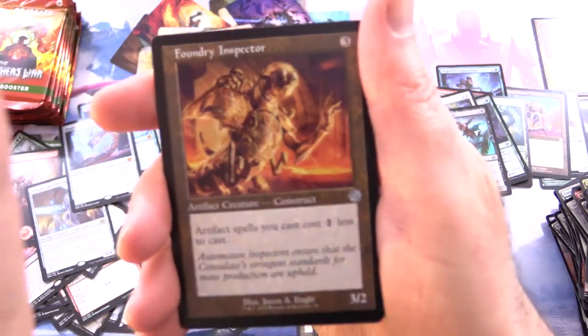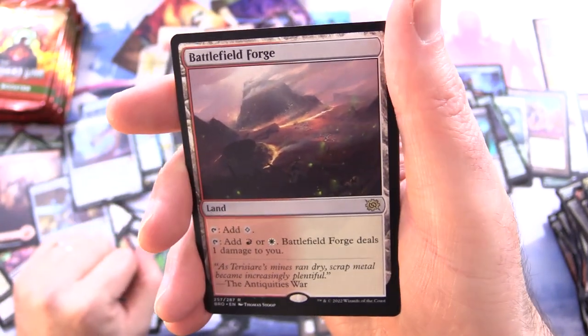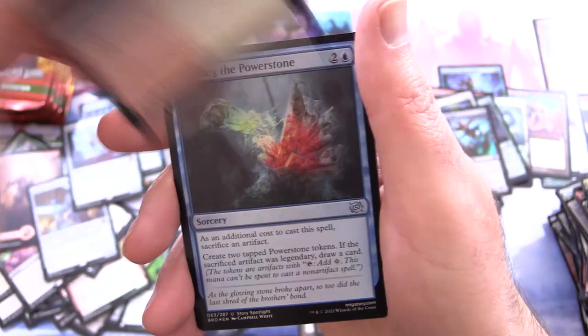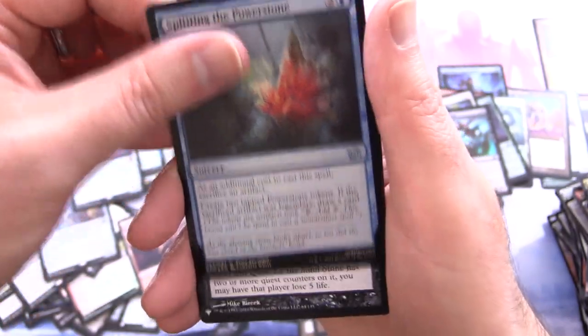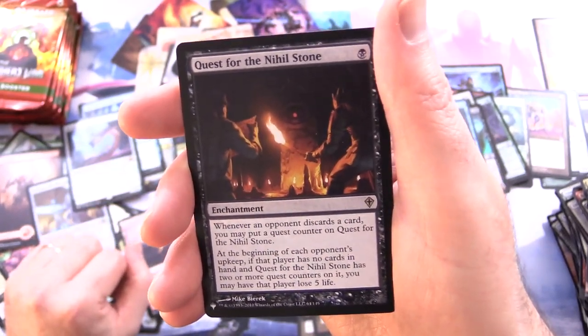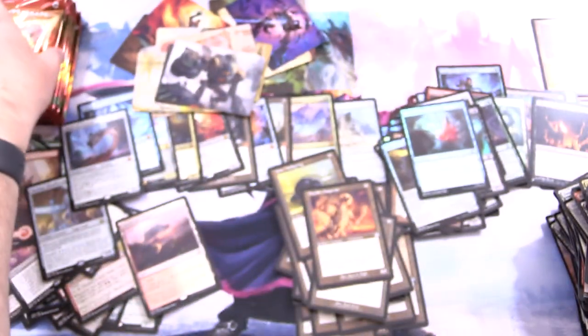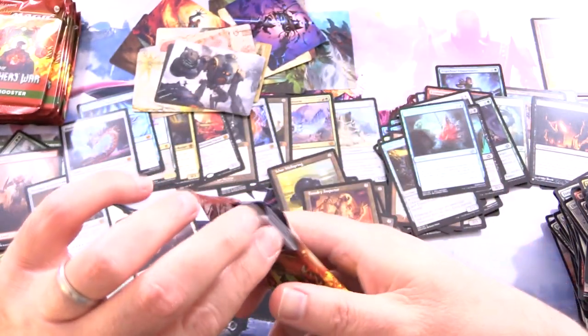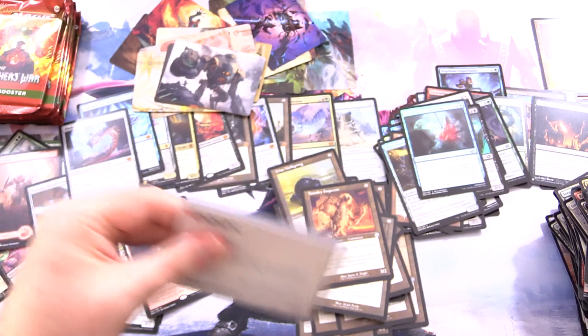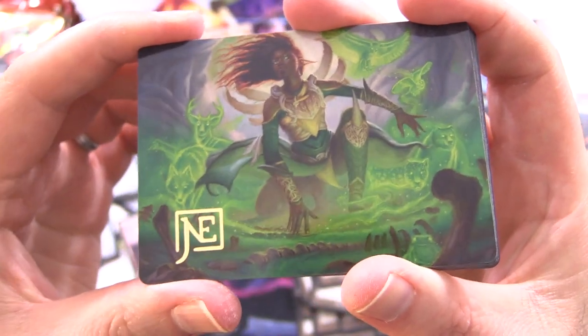Followed by Foundry Inspector and Battlefield Forge — I sort of like the extended version better. Foil Splitting the Power Stone, and finally from the list — Quest for the Nihil Stone. I have no idea what that set symbol is. I'm pretty happy with this box so far — tons of Mythic goodness. Fauna Shaman — no Planeswalkers yet, unfortunately.